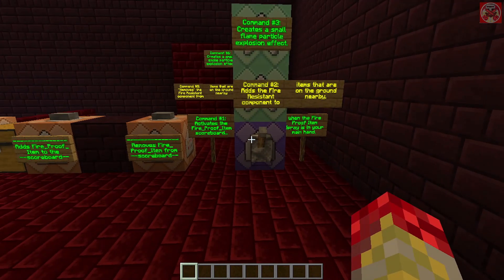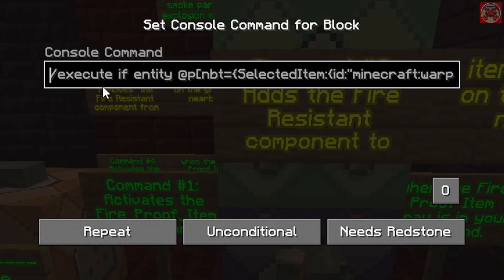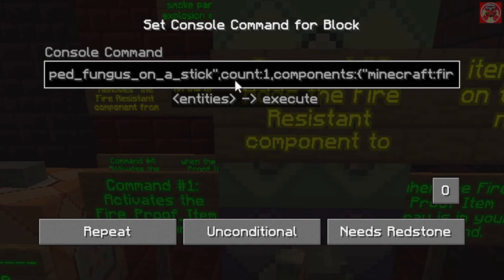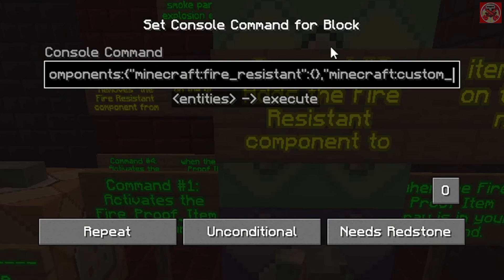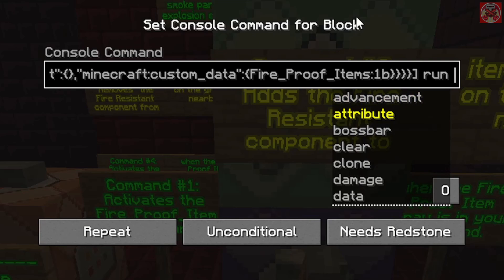Now moving on to the commands that activate the fireproof item sprayer, starting with this one which activates the scoreboard. It's: execute if entity @p, and inside brackets we do nbt equals — inside curly brackets: SelectedItem:{id:"minecraft:warped_fungus_on_a_stick"}, Count:1b, and inside we do components in which we put the fire_resistant tag, comma custom_data, and then we put the custom data tag: fire_proof_items:1b.